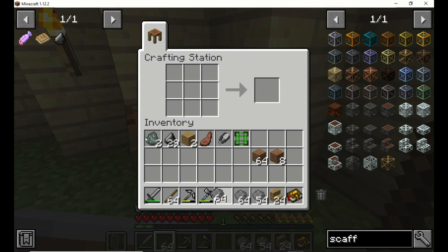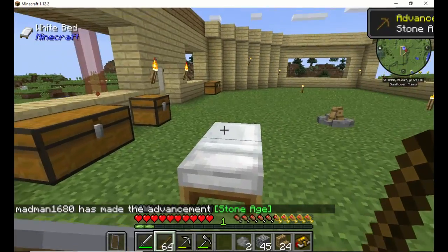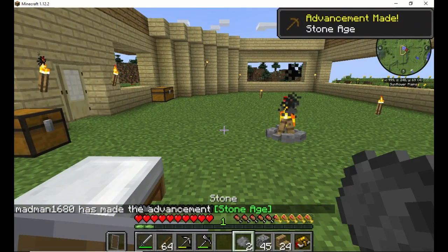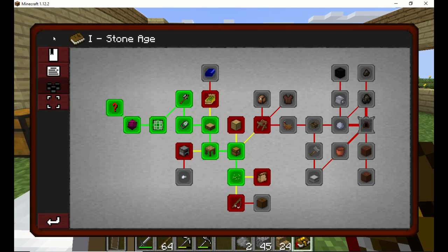Let's get in here and we'll go ahead and break this down. Put that there, put that there. There we go — stone! And we made it — Advancement Made: Stone Age. And basically that is the game achievements, not necessarily the achievements out of the book.